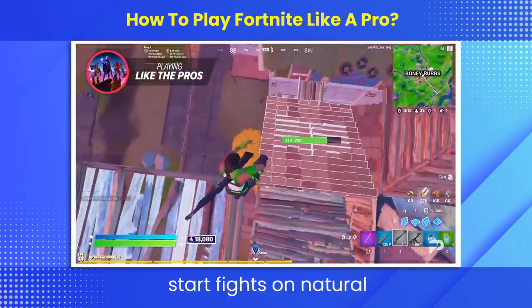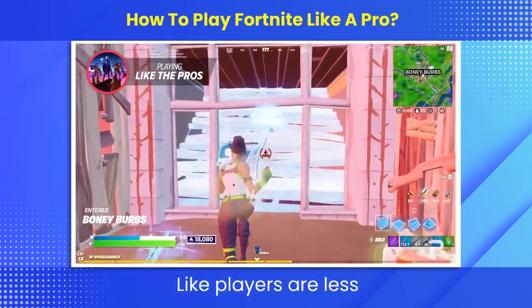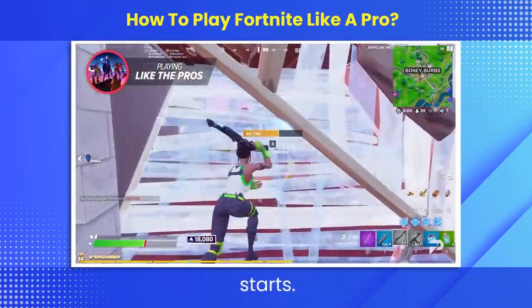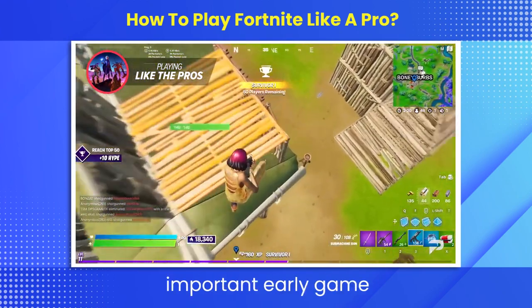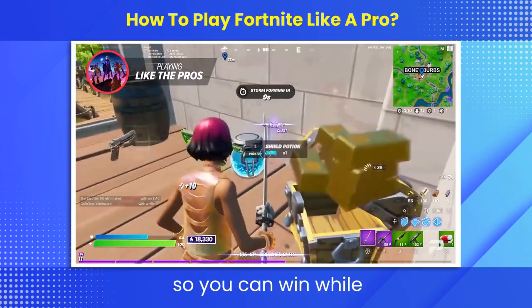During the early game, you want to look to start fights on natural high ground, like rooftops for example. Players are less likely to spot you and you're going to have the high ground advantage once the fight starts. This can really give you the upper hand needed to get those important early game frags. You also need to make sure that you land on a chest or ride on a gun so you can win while contested.